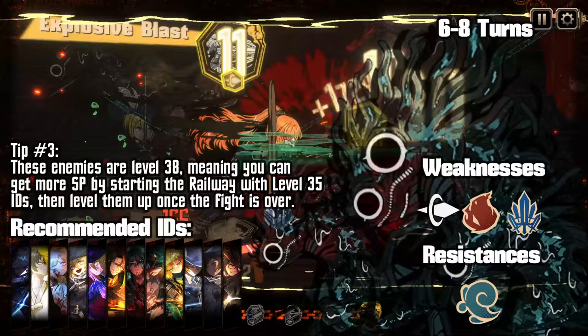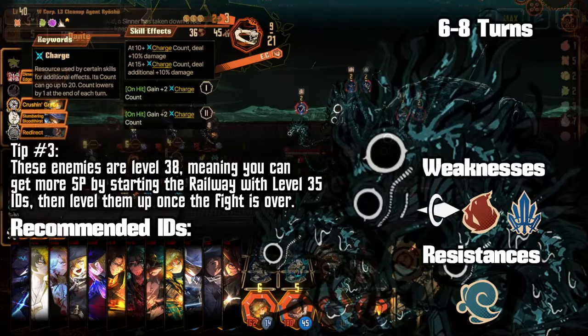Once you get a run you're happy with, you can go to the main menu and bring their level up to 40 and it'll actually change in this railway, unlike the last two.